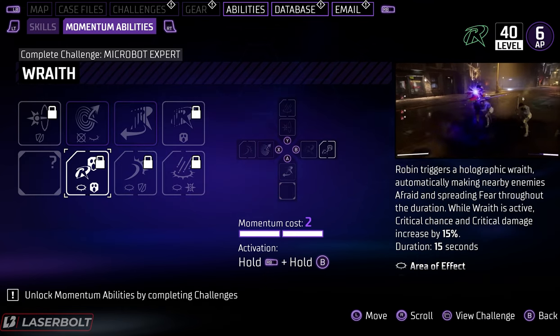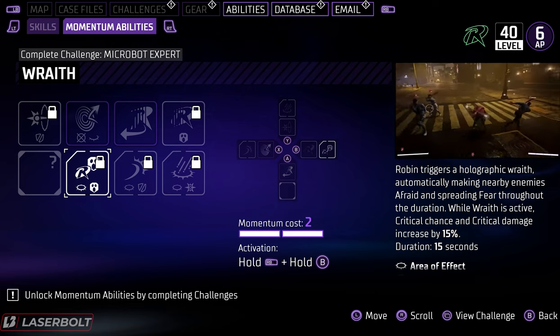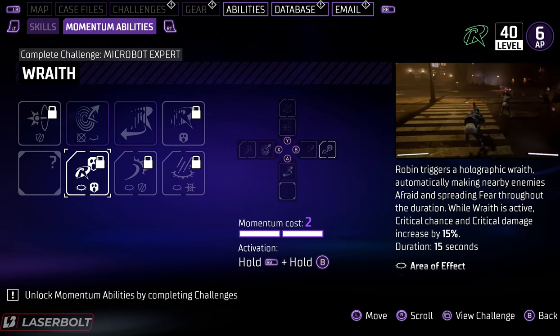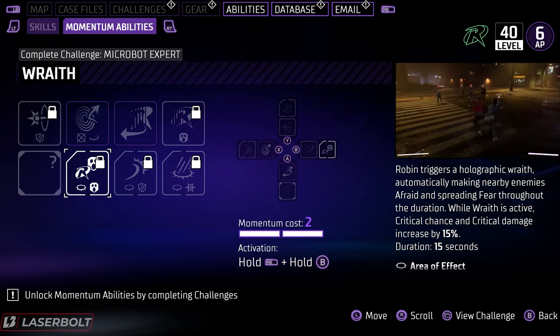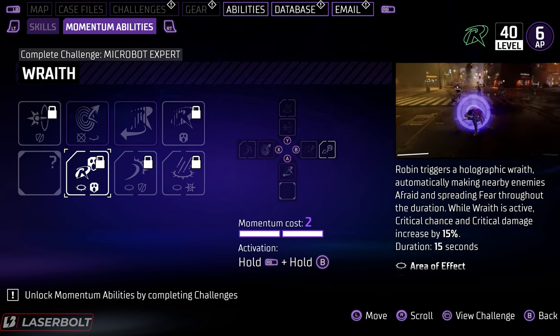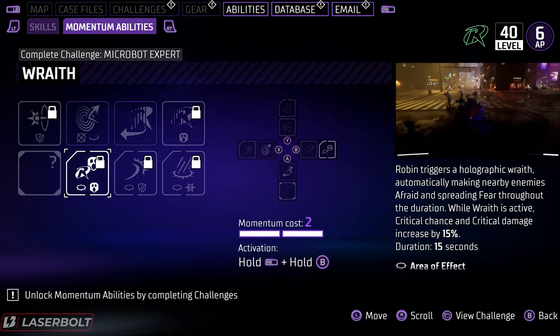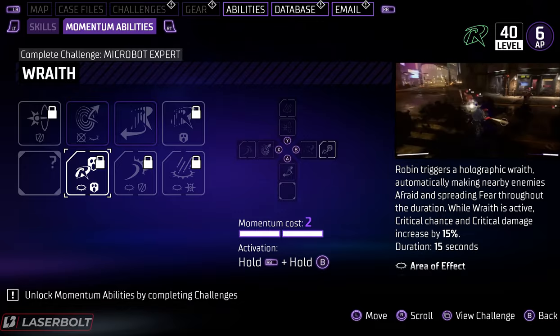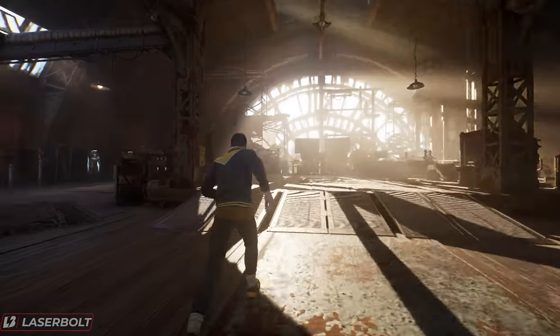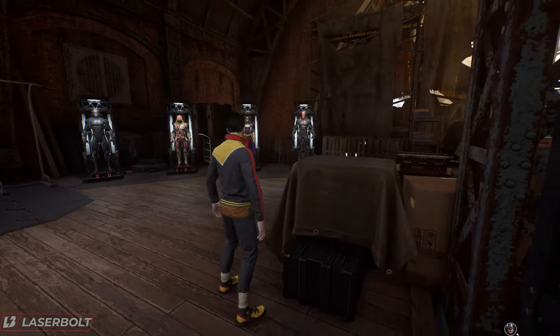For Robin, you're going to be triggering a holographic wraith, automatically making nearby enemies afraid and spreading fear throughout the duration. While the wraith is active, critical chance and critical damage are increased by 15%. This lasts a total of 15 seconds — a very good skill, especially paired with the correct elemental damage. The challenge for Robin to unlock this ability is to kill 10 enemies with the nanobots.